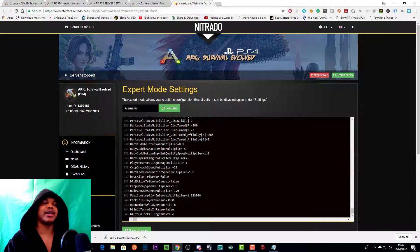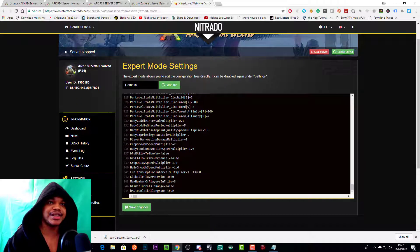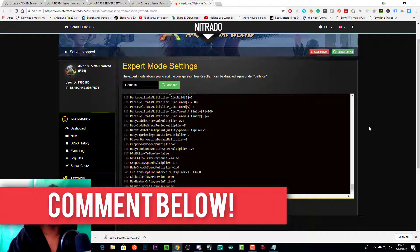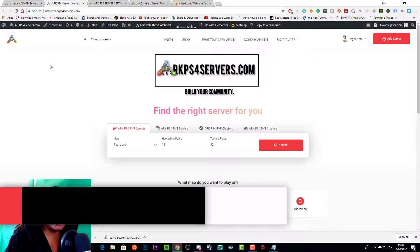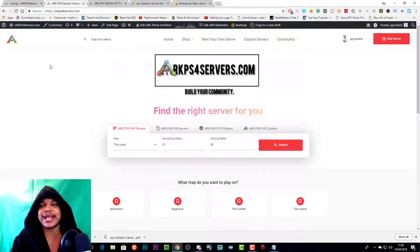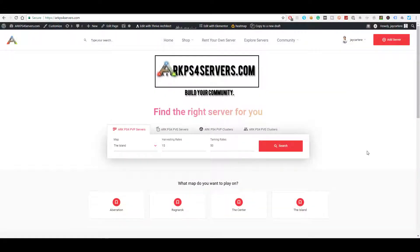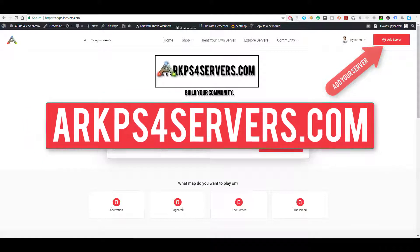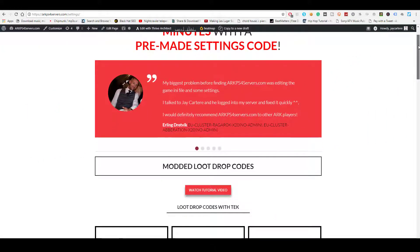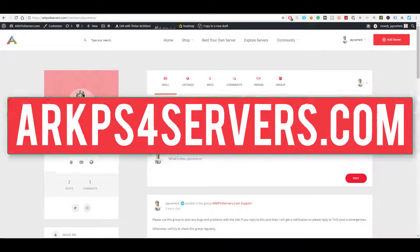Your server is all set up — whether you wanted 100x rates, 50x rates, or whatever you downloaded. All you need to do is save the changes, wait 10 minutes for the server to restart, and you're good to go. I hope this video helped. If you have any questions or want other tutorials, leave them in the comments. Thanks for watching, liking, and subscribing. If you want to grow your community, go to arcps4servers.com and add your server today — we also have downloadable Game.ini files and a server setup service.